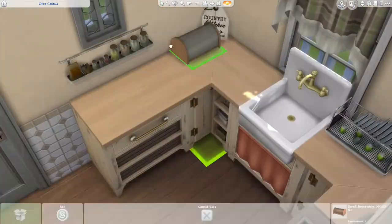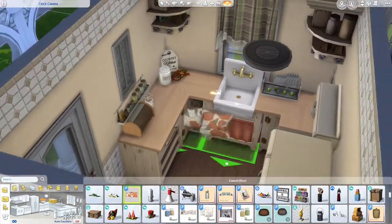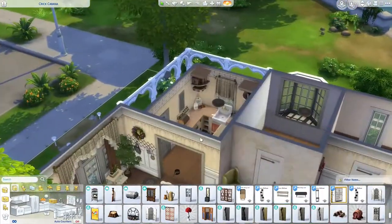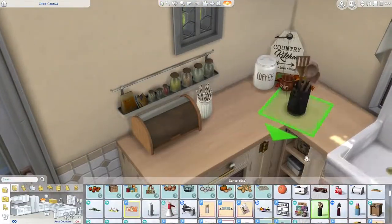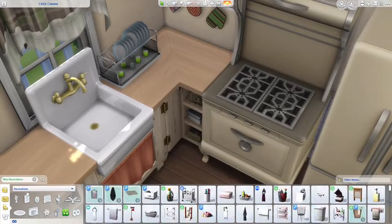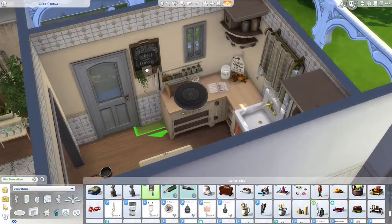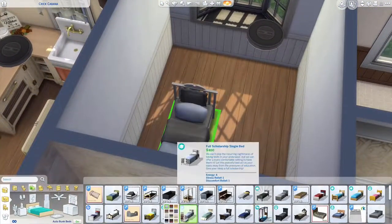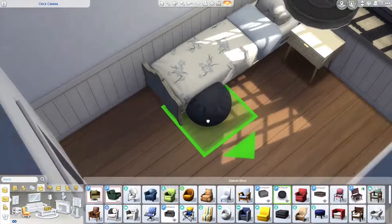Do you guys remember a CC item for The Sims 3 called OMSP — One More Slot Please? It basically doubles as a shelf you can move around freely with Move Objects on, so you can clutter things up on the counter and put things where you want. In The Sims 4 you don't need that at all. There is an OMSP for Sims 4 but it's mainly used to get things up on very high surfaces. In Sims 4 you can just move the counter freely — when, why was this not a thing in The Sims 3?